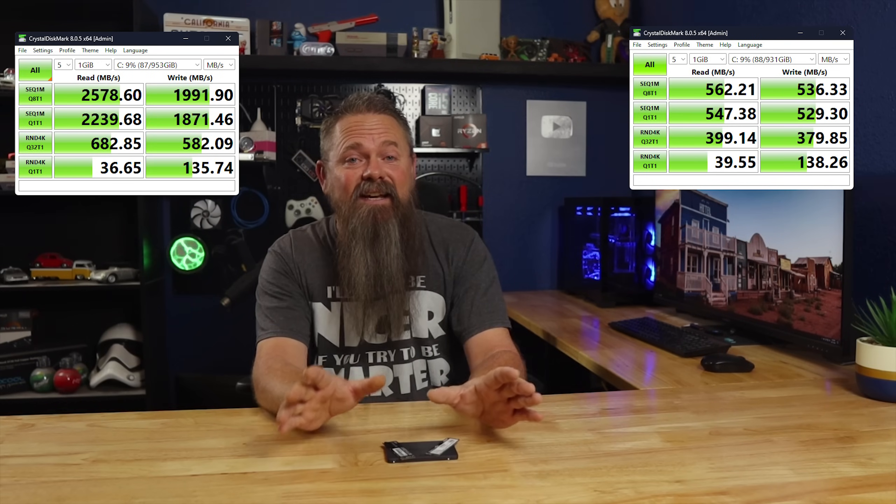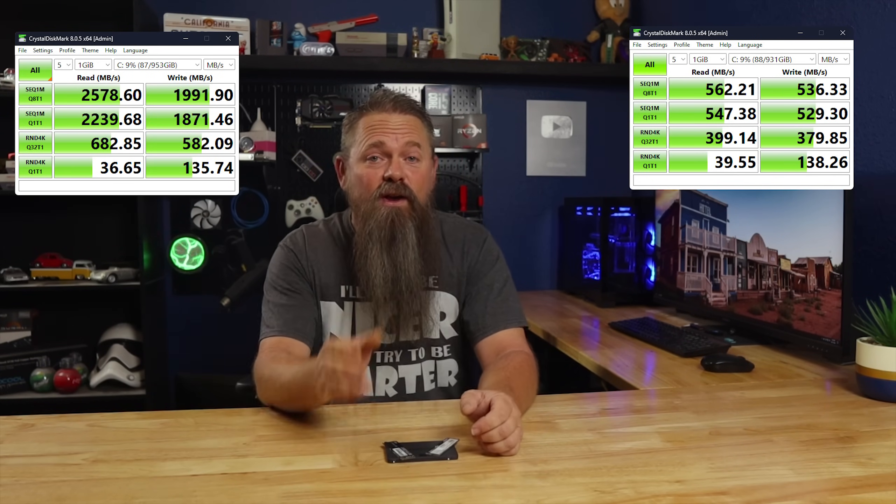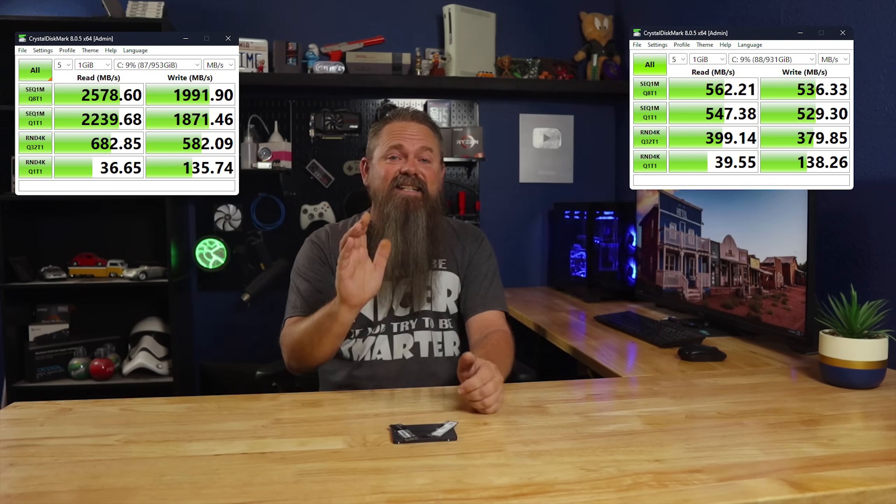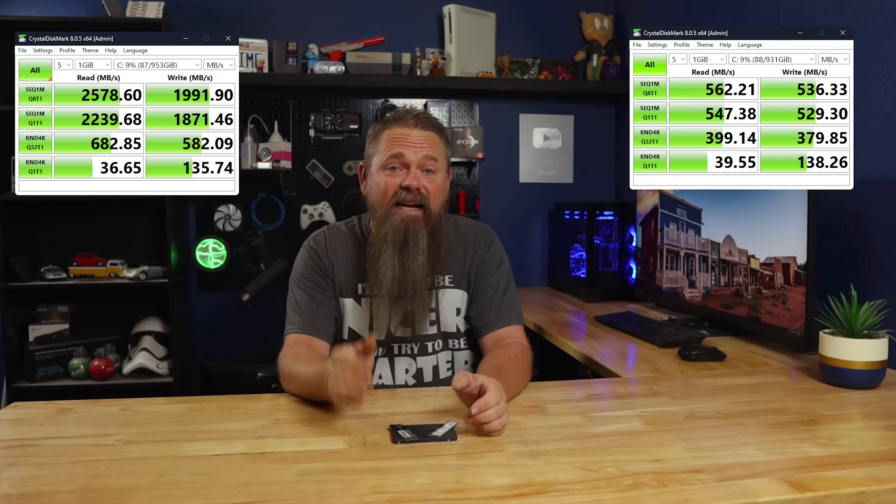With that said, the difference was obvious in Windows — not so much between Gen 3 and Gen 4, but the difference between the SATA SSD and the NVMe drives was pretty noticeable. So I decided to fire up CrystalDiskMark and see how much faster these different drives were from each other. Here is the SATA SSD and here is the Gen 3 NVMe. The top two lines on both are the sequential read and write tests. With the SATA SSD, we're looking at about half a gigabyte a second read and write, while we're sitting at 2.5 gigabytes read and 2 gigabytes write on the NVMe. However, when you move down to the bottom two lines and look at the random read and writes, the drives aren't so far apart. In fact, the SATA SSD actually beat the NVMe in the Q1 random read and write — not by much, but it was still a win.